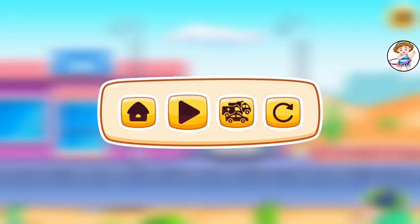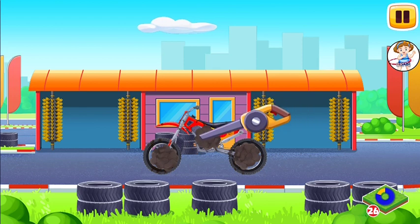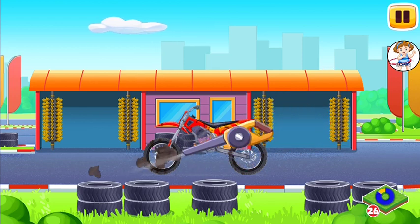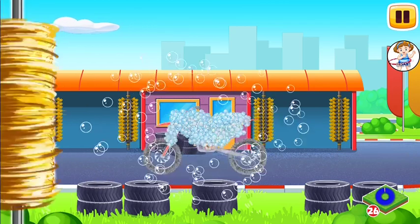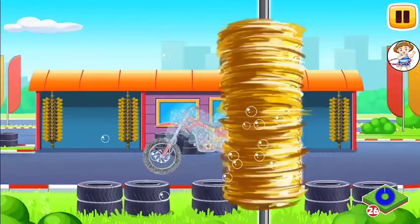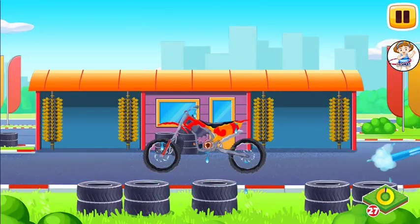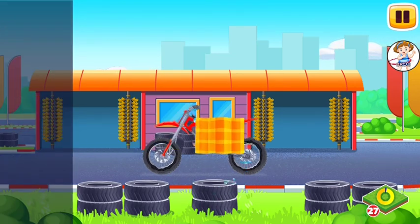Now we need to wash it. Motocross bike. Drag the blower along the dirt to blow it off. Now drag the sponge along the vehicle to soak it up. Drag the roller along the vehicle to remove the foam. Now let's wash the rest of the foam with water. Drag the hose along the vehicle. Move the cloth along the vehicle to wipe it. Hooray!